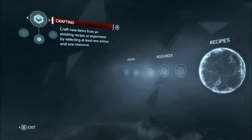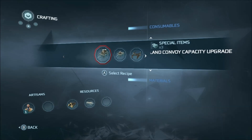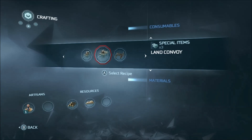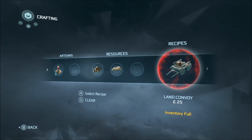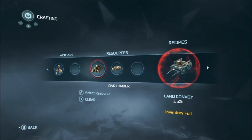The first guide that you get will sell you oak lumber and oak bark, so you want to make sure that you buy that. Then go to crafting and create a land convoy. The land convoy requires oak bark and oak lumber.